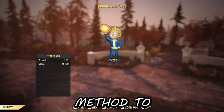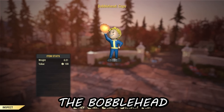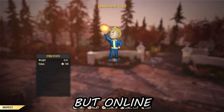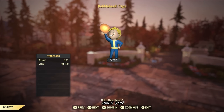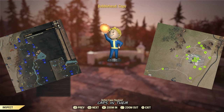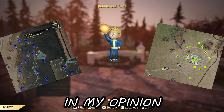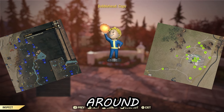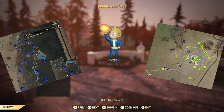Another great method to use in this game is the bobblehead for caps and better cap stashes. I'll put a few maps on screen, but there are already a ton of resources online. Once you pop the bobblehead, go to bottle cap stashes and you'll find a ton of bottle caps in them. It's not a super popular method and it does take a lot of time, but if you have a few bobbleheads lying around and the time to do it, you might as well.